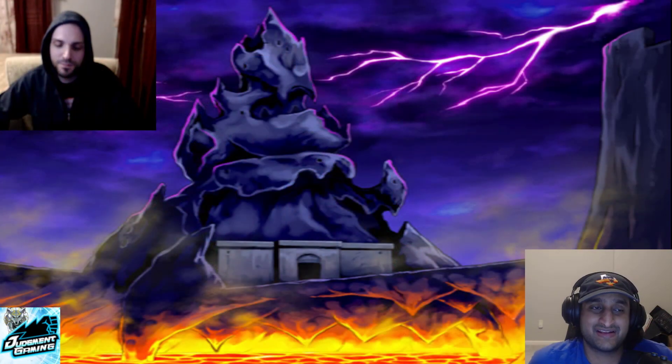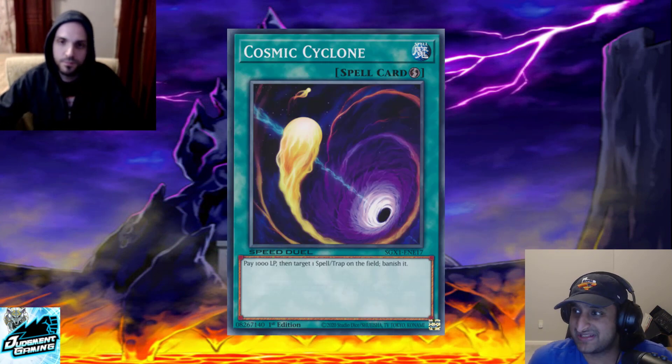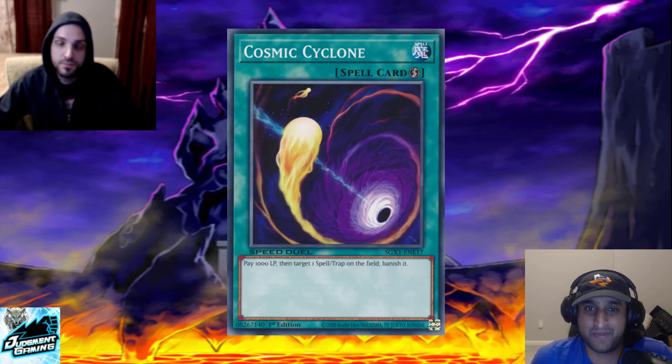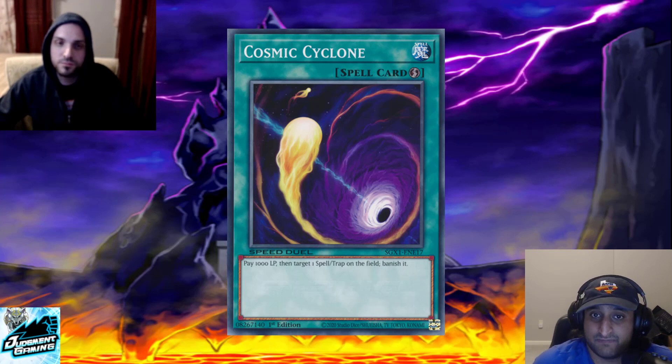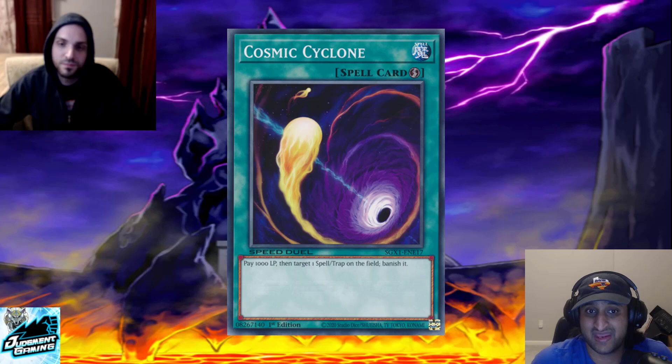Number six: we've got Cosmic Cyclone, the superior back row hate. Aggressive decks and OTK decks — the two best examples being Cyber Angels and Ojamas in Speed Duels — both prefer Cosmic over Dust Tornado or Night Beam. Quick-play spells are the best way to go for two reasons: one, you can go fast if you need to.